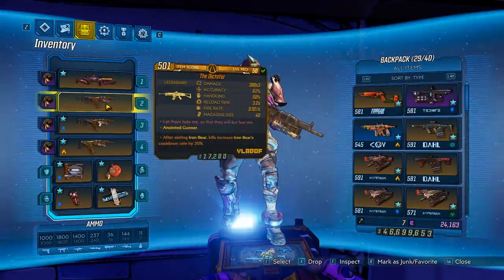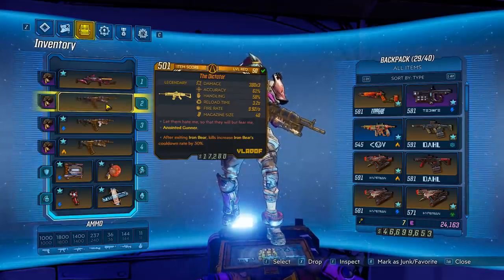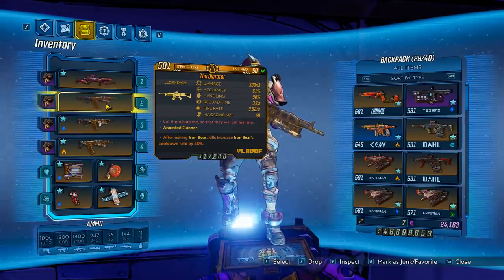This gun is ridiculous — it'll shred almost everything. To get it, you want to farm Agonizer over at the Guts of Carnivora. Now it can also drop from Terror during the main story, but he is normally only a one-time kill.